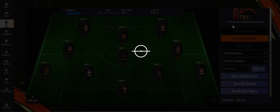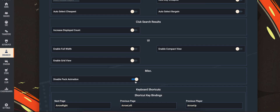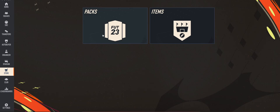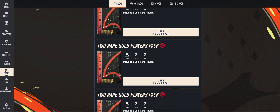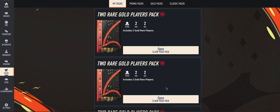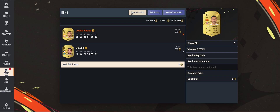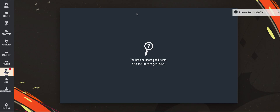The only issue you might have now is that when you go to the store you'll have lots of packs to manually open. For that, go to enhancer settings — we have an option to disable pack animation, which allows you to open packs faster. I should now have around 15 packs: Two Gold Rare packs and 83+ player packs. I'm also planning to add a feature to automatically open all packs in the 'My Packs' section in a future update.